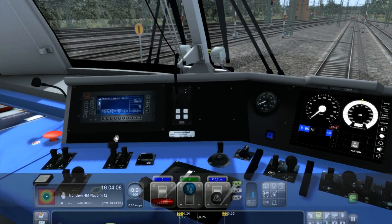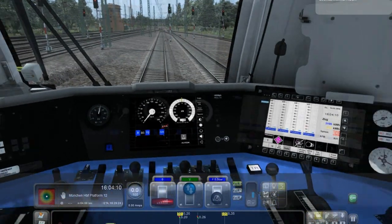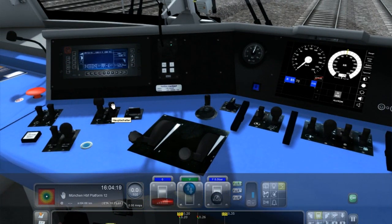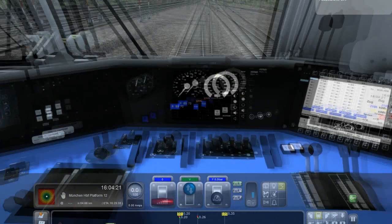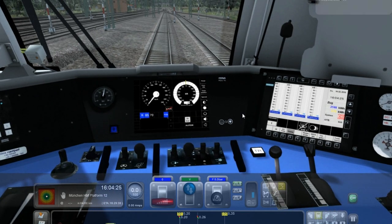Next we raise the pantograph. Check that you get a readout here and wait till this pink symbol has gone blue. Then main switch on. We are now connected to the overhead wires and we are getting electricity from there.